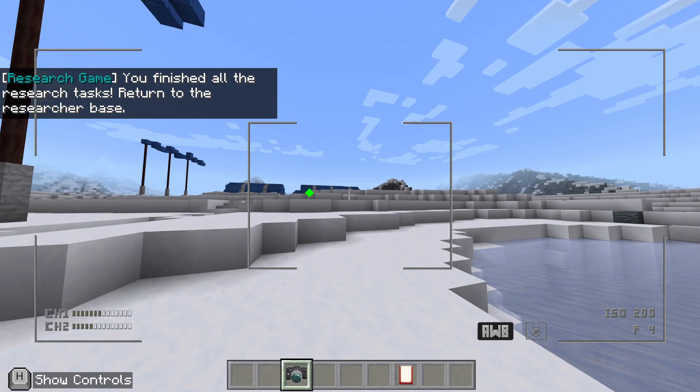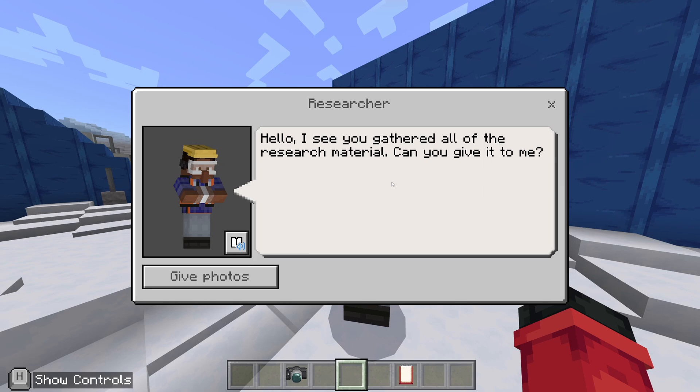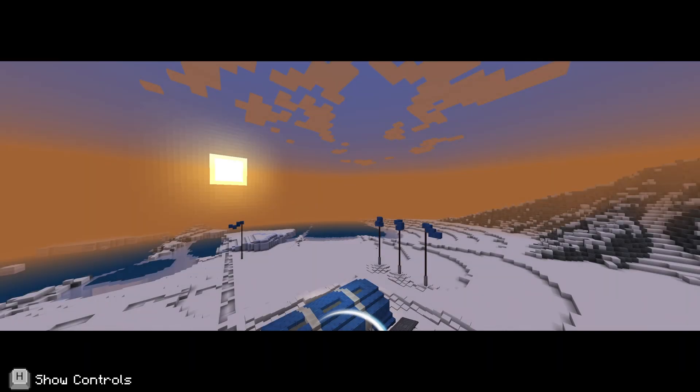You finished all the research tasks. Return to the base. I see you gathered all of the research material. Can you give it to me? Yeah. And then we'll get the credits again.